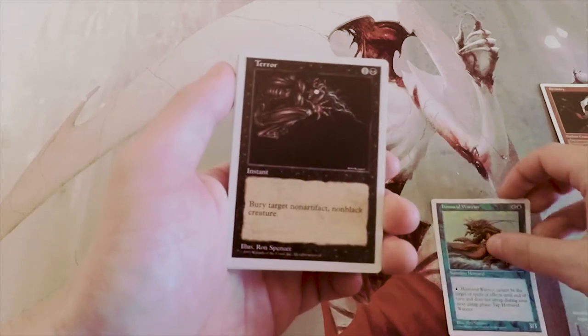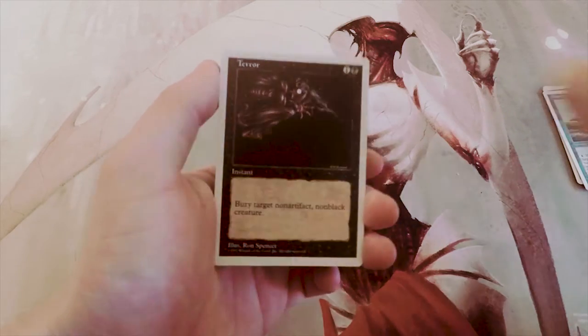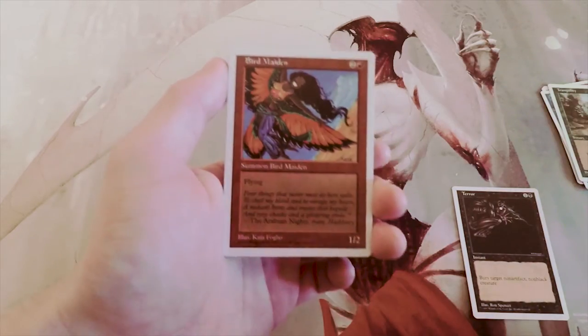One black instant: destroy target non-artifact, non-black creature — it's basically a Doom Blade, sort of like the original Doom Blade. That is definitely so far the pick. Tranquility is two and a green, destroy all enchantments — a little too specific.